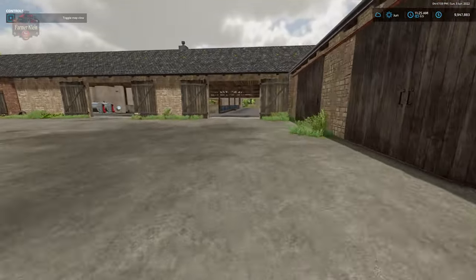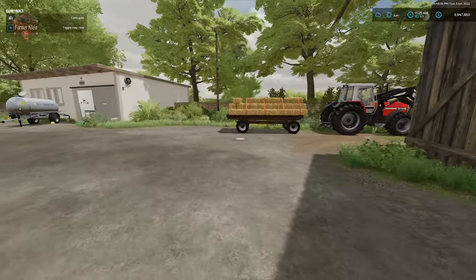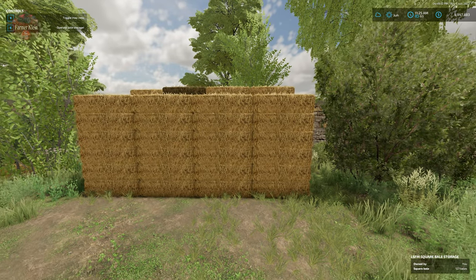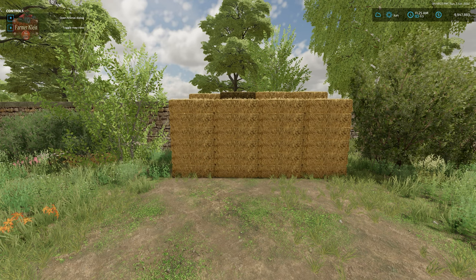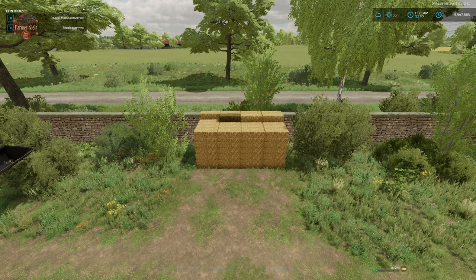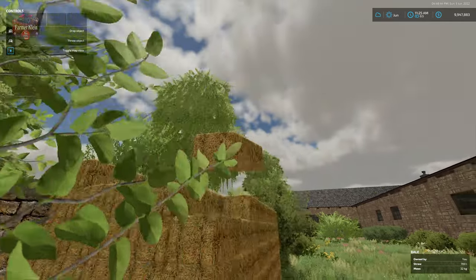We also have a small square bale storage stack over by the cow igloos. As you can see, this is a stack of straw bales, but we do have one hay bale also included in the stack — so we do not have to stack straw only, we can mix and match. What we cannot do is select what we unload; the entire stack unloads and all these bales become individual bales we can move.